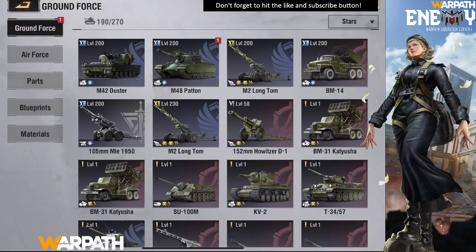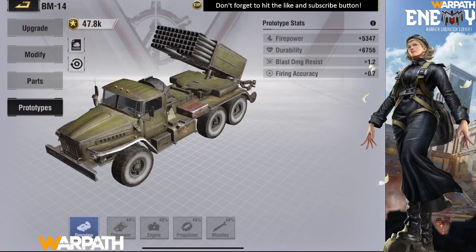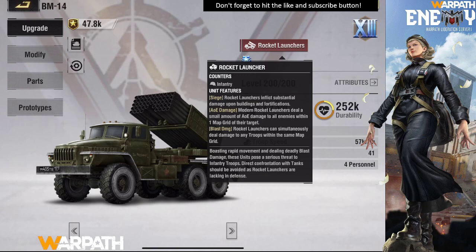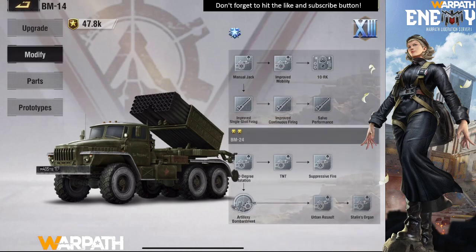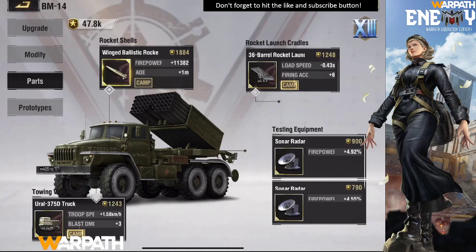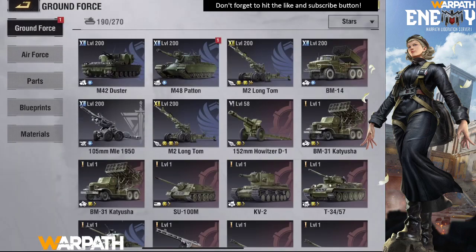Next we have the rocket launcher — I think I showed you guys this yesterday. They can do splash damage. Everything in one grid around the target gets hit. Damage is good. Same modifications and same parts.